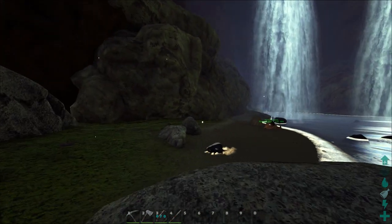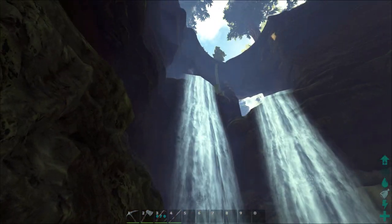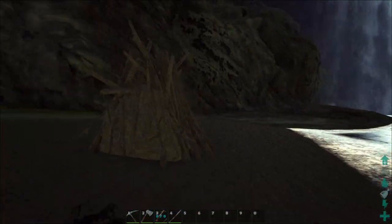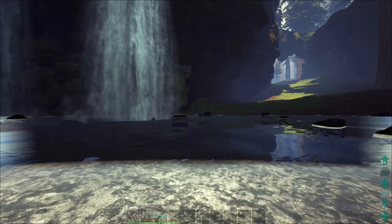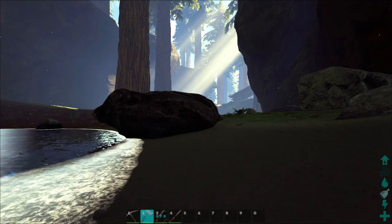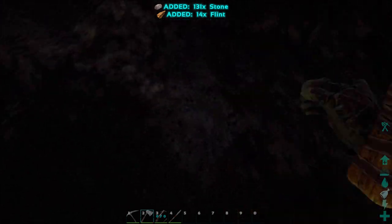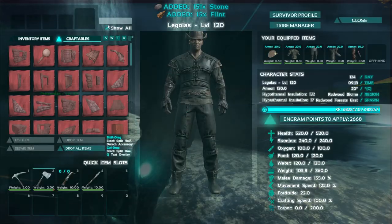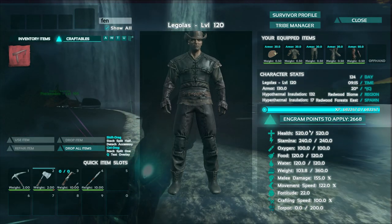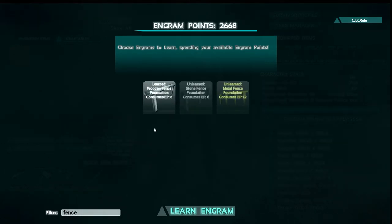Here's the pond - it's right down the waterfalls from the base. There's a black and white beaver! What I'm going to do is fence off this entire thing so these beavers are stuck in there and can only produce cementing paste for me. I'll protect them but not tame them because I want them producing beaver dams. The server rates are boosted quite a bit, especially for the first week as people are getting started - I did that as a little incentive.